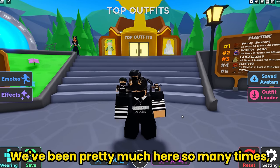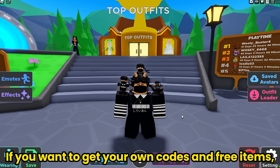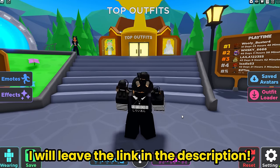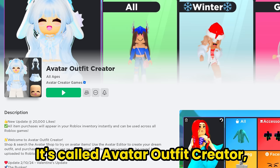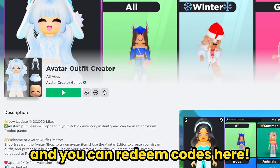You will get the Hilton Honors Harajuku Antlers! We've been pretty much here so many times. If you want to get your own codes and free items, I will leave the link in the description. But first let me tell you the game name - it's called Avatar Outfit Creator, and you can redeem codes here!